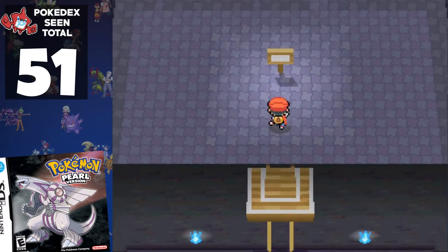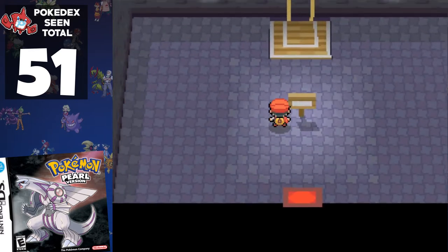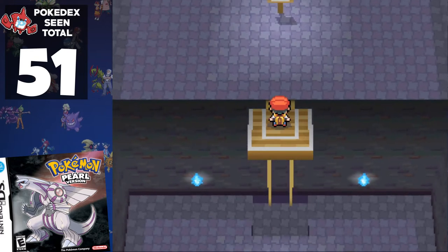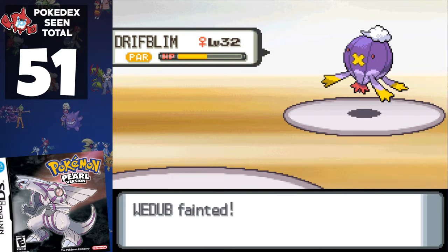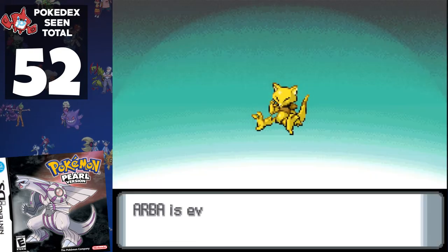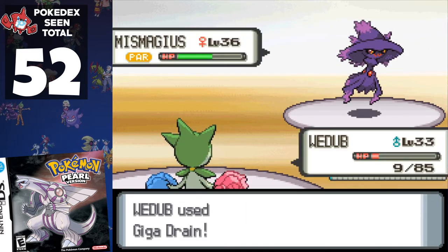The fifth gym puzzle is one of the simpler ones in the game and allows you to avoid every single trainer, so long as you know which doors to take. So we avoid adding Gastly, Haunter, Misdreavus, and Drifloon. The level curve is catching up with us — we're underlevelled by quite a bit — and we lose to Gym Leader Fantina and her Drifloon. We grind just west of Celestic Town where the wild Pokémon levels are similar to ours, making it quite easy. We also catch an Abra and evolve our Budew. With our new team, we beat Fantina's Gengar and Mismagius.